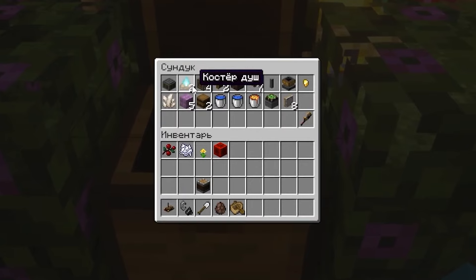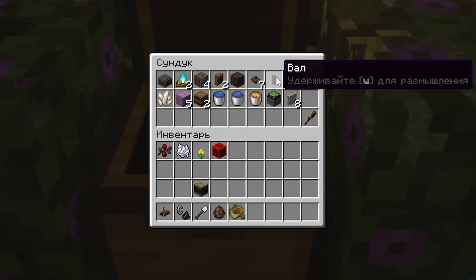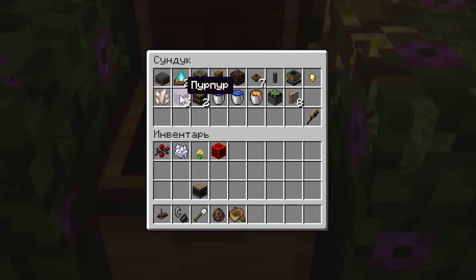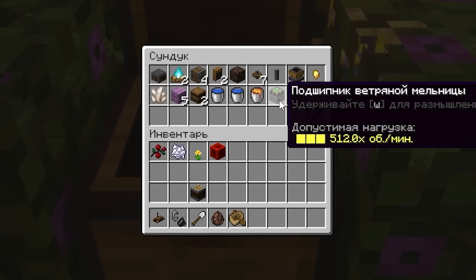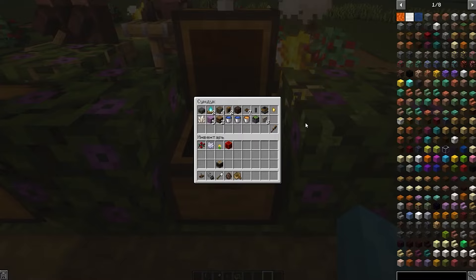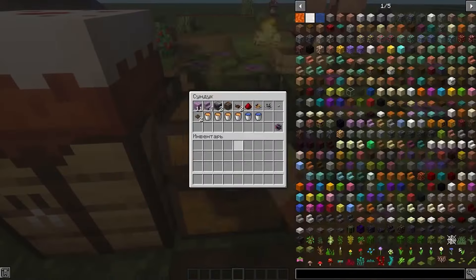The fourth stage will be sand processing. We will need: 1 depot, 2 bonfires, a shower, 4 fans, 2 brass funnels, a sand shower, 7 wool sterns, 1 shaft, a smart gutter, 1 piece of iron, quartz, any 5 blocks, 2 barrels, 2 buckets of water, 1 bucket of lava, a windmill bearing, 8 white sails, and a wrench. Therefore let's get to the first stage.